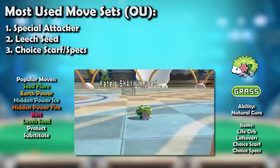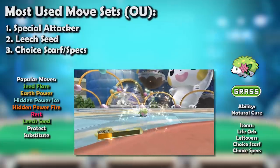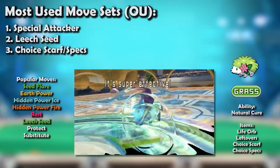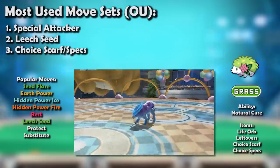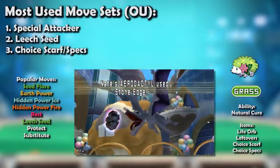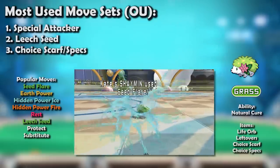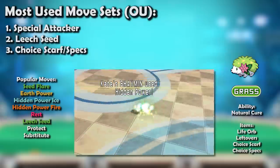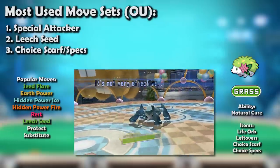It wasn't easy to passively wear Shaymin down either. It had Natural Cure to shrug off status and could even effectively use Rest to fully heal up and switch out, able to come back in at full health later. This allowed it to make great use of Life Orb while circumventing the downside of its recoil. It could also run Leftovers, as even on all-out offensive sets it still posed a threat while improving survivability.